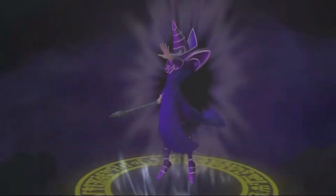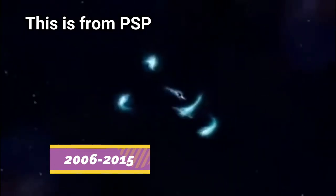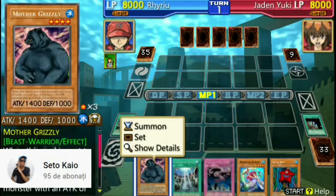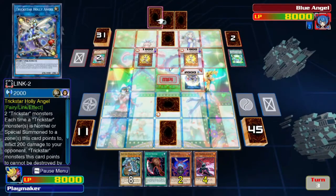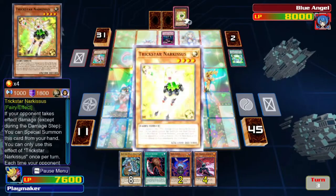The PSP versions had better looking CGI, and they were made between 2006 and 2015. Also, the PSP versions had dynamic backgrounds when someone was activating a field spell card. On PC, the field cards are just a static image. Also, there is something else that the PSP versions from 10 years ago had, and this game doesn't have.